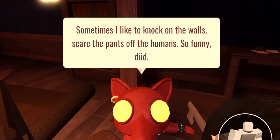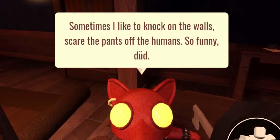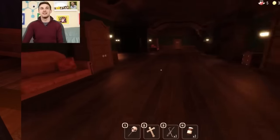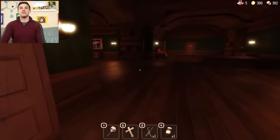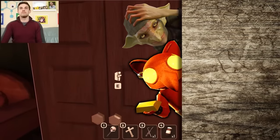If you speak to him enough times, he'll give you this line: 'Sometimes I like to knock on the walls, scare the pants off the humans. So funny, dude.' This is referencing the scratching and knocking ambient sounds that we hear throughout our playthrough. It's El Goblino, in the walls, purposely trying to scare us — just like the duende of folklore.